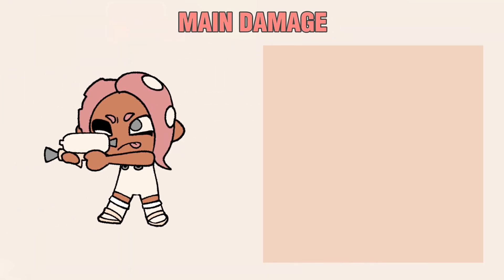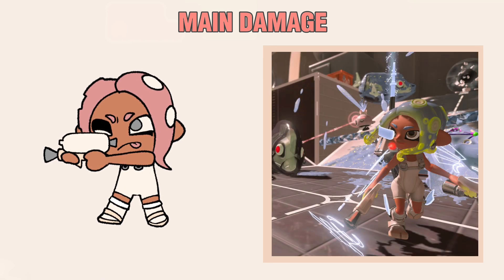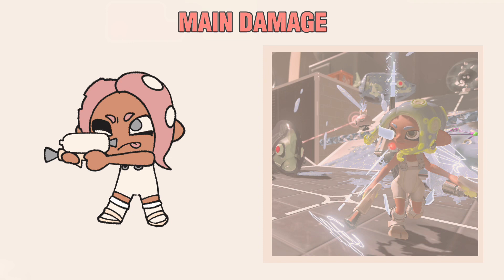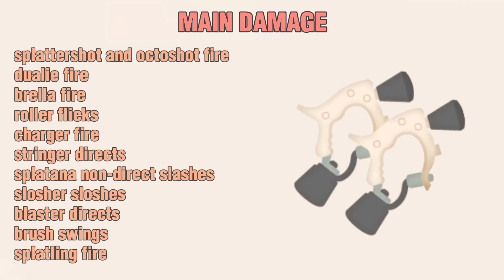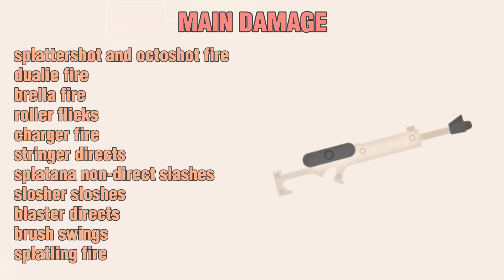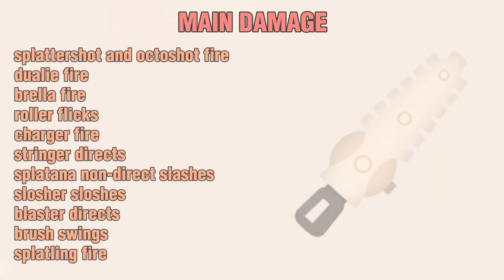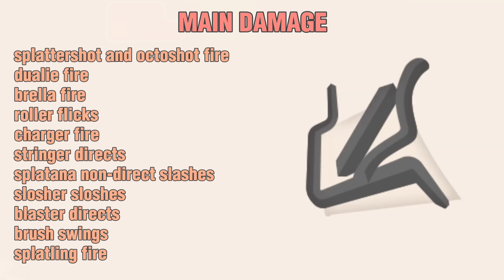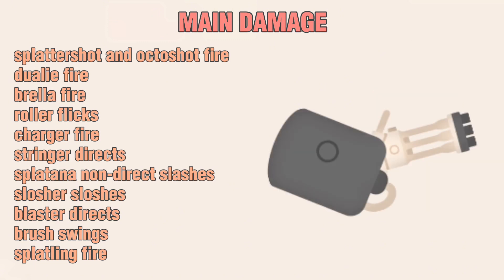Main Damage is mostly just Main Weapon Fire, but some methods of fire or weapon features are not included. It includes Splattershot and Octoshot Fire, Dually Fire, Brella Fire, Roller Flicks, Charger Fire, Stringer Directs (not the Explosive Pellets), Splat-Tana Slashes (not the Lunge Attack), Slosher Slashes, Blaster Directs (not the Explosion), Brush Swings, and Splatling Fire.